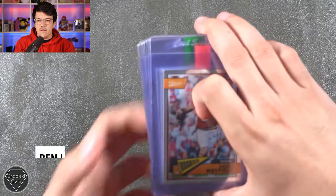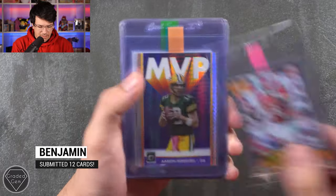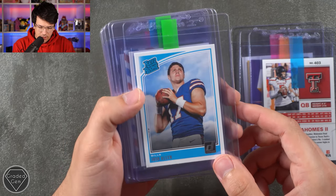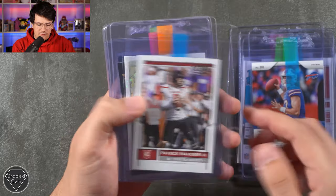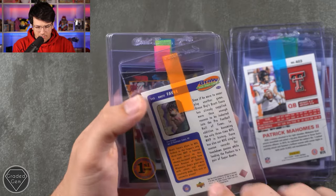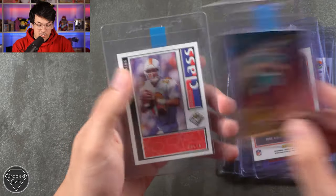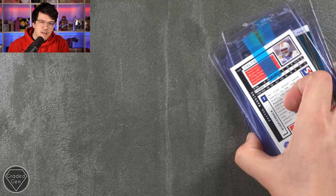Next up we have Benjamin, who sent in 12 sports cards. We've got Baker Mayfield, Aaron Rodgers, Patrick Mahomes the second, Josh Allen, Lamar Jackson, Josh Allen again, Patrick Mahomes the second. I have no idea who this is — Brett Favre or something along those lines. We've got Tom Brady, Gardner Minshew, and on the very end we've got Peyton Manning as well. Thank you very much for sending those in, Benjamin.